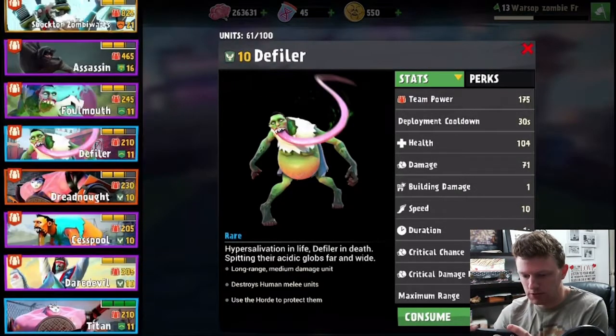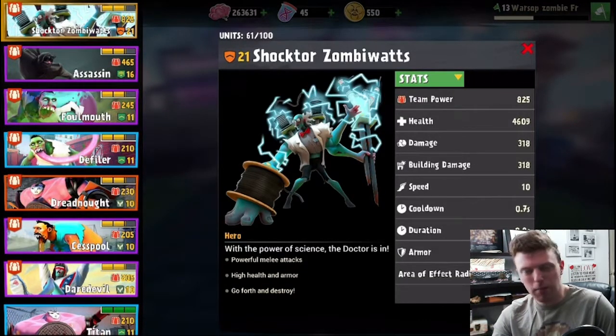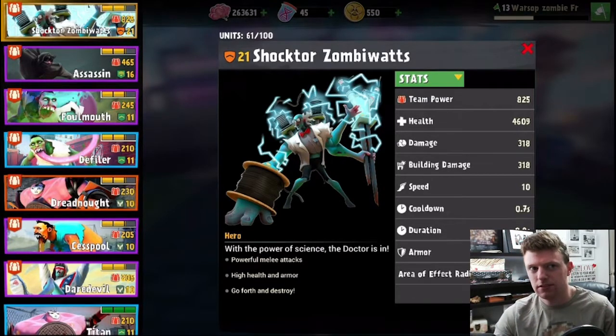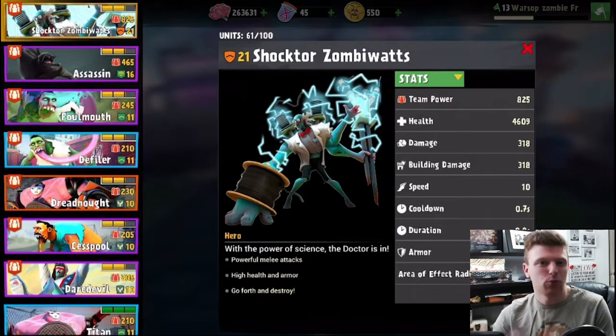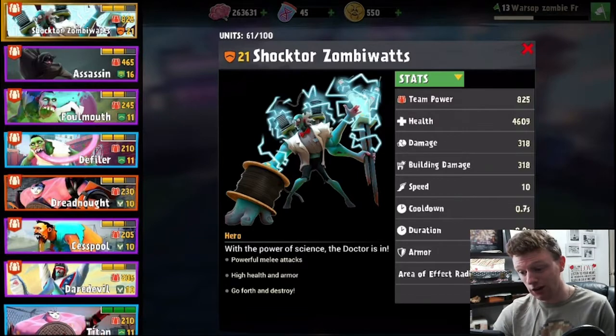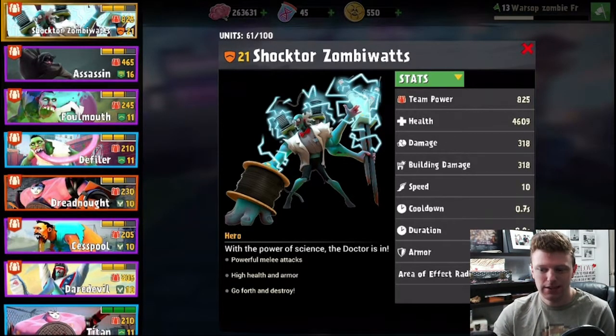I don't think anyone does as much damage as this guy, even my assassin. I just realized the doctor automatically leveled up to level 21. He was level 17 before when I was fighting with him. When you get him to the next upgrade he just goes up to the next basic level, which I'm guessing minimum is level 21 — which is insane. He's 825 team power by himself. For some of the raids I do the minimum is 800, so I can just be Shockter Zombawatts and then a whole bunch of level ones and just quick fight if I want, and it's game over.